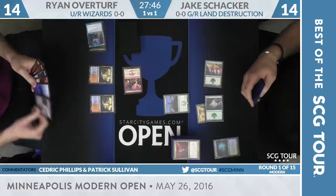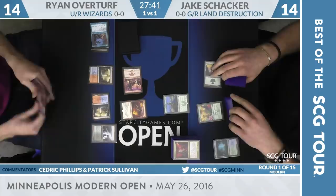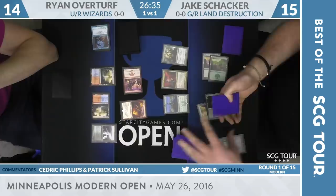Overturf will play a Polluted Delta, then play a Soul Scar Mage — well, that's a creative way to get rid of Courser of Kruphix, I suppose. Here is a Bloodbraid Elf for Jake, and there is a Scavenging Ooze — things are starting to get a little more difficult for Ryan.